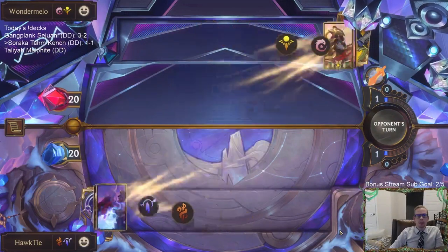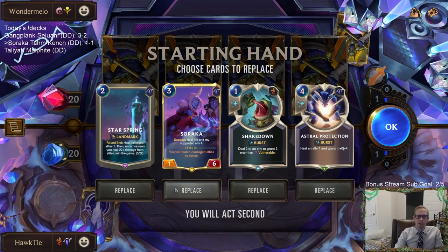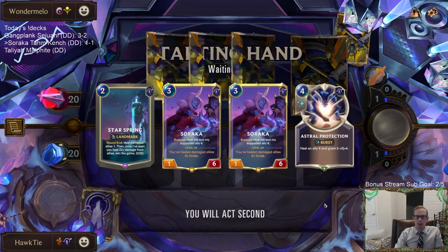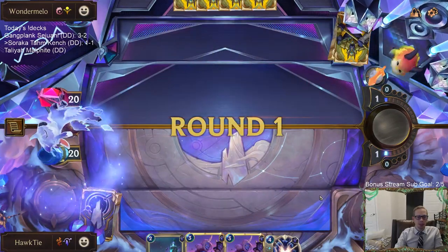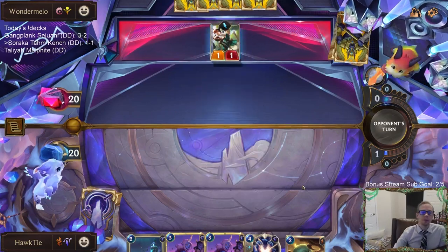So this will be interesting to try out — we're going to face Aurelia Azir. We got the Star Spring. We'll mulligan these two, keep Soraka and Star Spring. We kind of need a couple more units — we can't just have Soraka, we need another unit or two to continue to block.